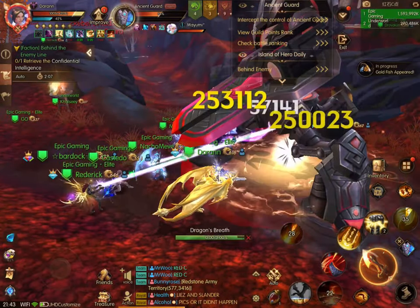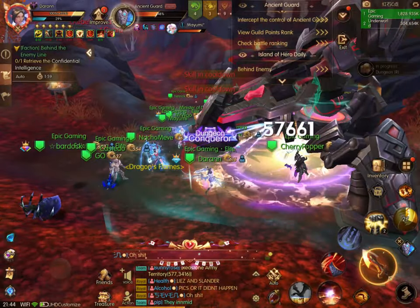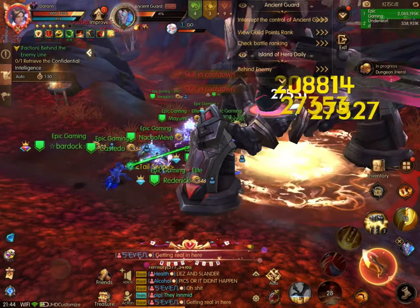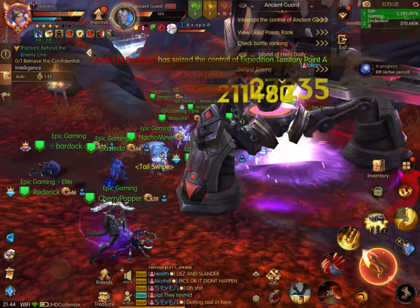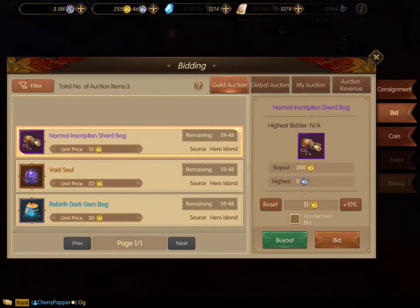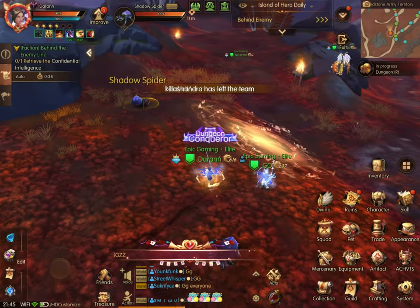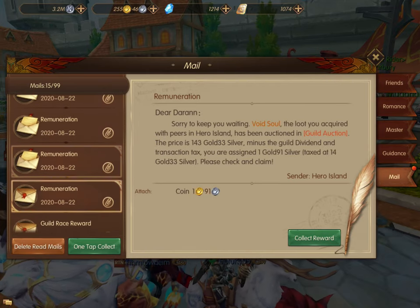Anything that you have participated in and ends up in the guild auction house, you get a portion of the money from. Here we're doing the Saturday Night Altar event, found under PVP Activities — I'll try to remember to link it in the description. Any of the PVP activities related to the guild give you items that go into the guild auction house. Once the event is completed, go into your guild area and down to the guild auction. We took second, so we got fewer items — a void soul and a couple other things — but because we participated, we got items. When they sell, the next day you get a portion of the gold. It's not a lot, but the more you participate, the more gold you get.